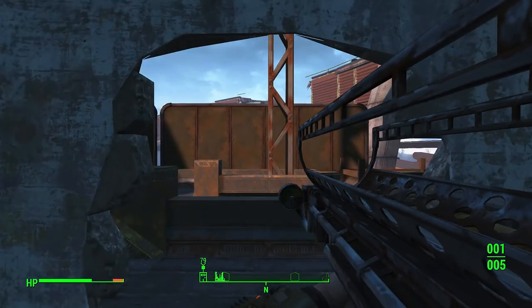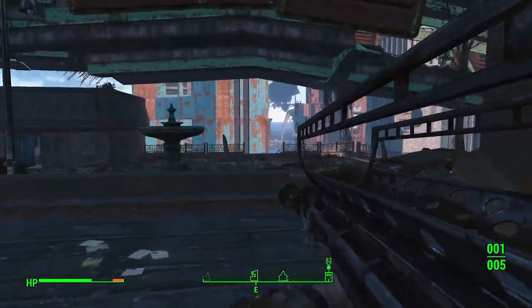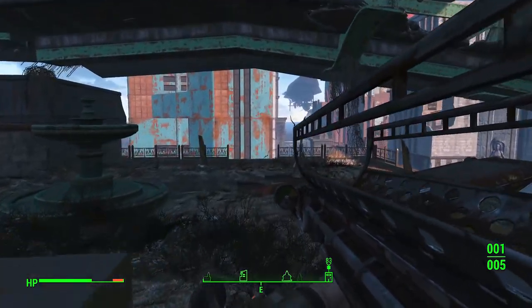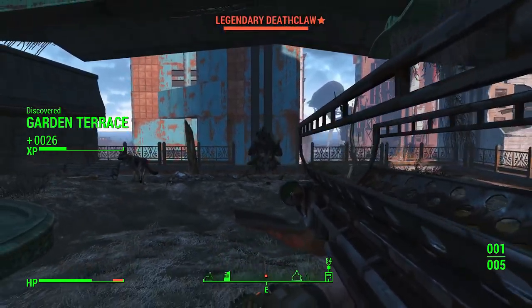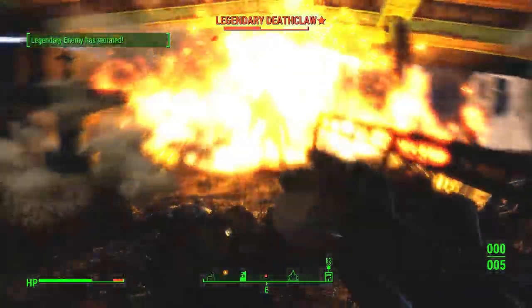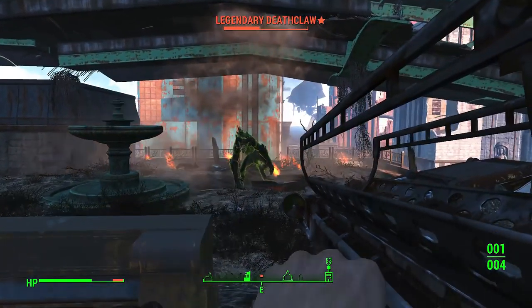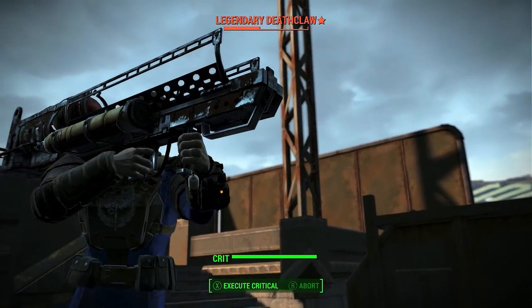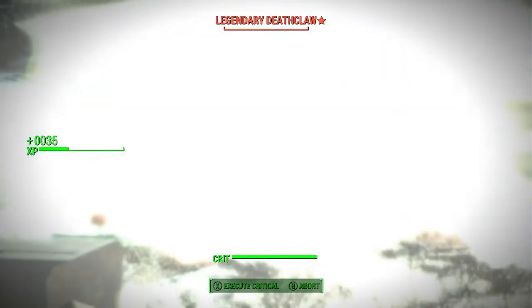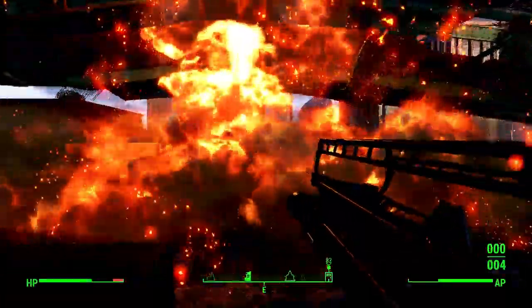Right here, head up to the Haymarket Mall roof and do a quick save before you go through the door. On the other side is where the fun begins. Once you step onto the roof you'll discover a new location, which triggers a Deathclaw to continuously spawn from the side of the building. Kill it — you're going to get either a legendary or an alpha Deathclaw. If it's an alpha, just reload the checkpoint, that's why we saved before.